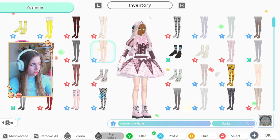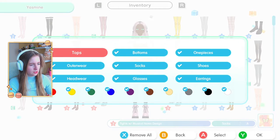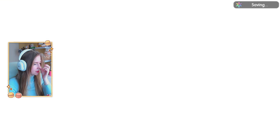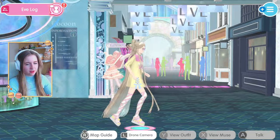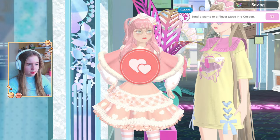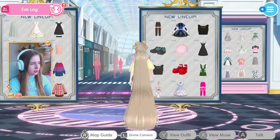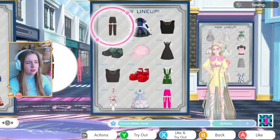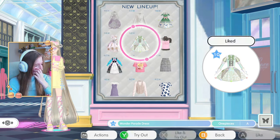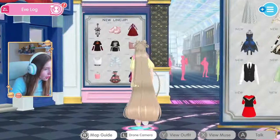I want something with a pattern for the socks — this cute one works. I'd add a bag if I could, and some earrings. That look is done. We send a stamp to a player muse, then send a stamp to an item marked with a blue star. I notice what looks like a green version of the dress — so cute! And wait, is that the puffer jacket in blue?